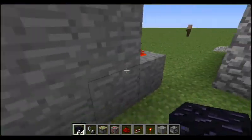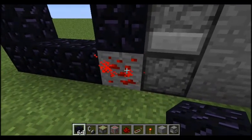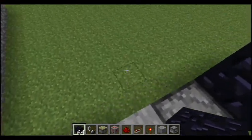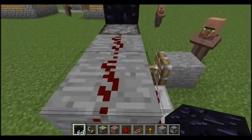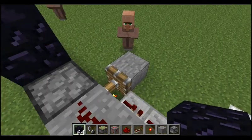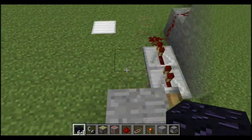Every time this block gets punched, this piston is going to retract, which allows power through this redstone line. This is where we set the charge to light the portal. Now we actually have to build the other two components to get this thing to turn off.